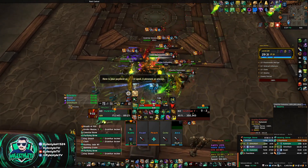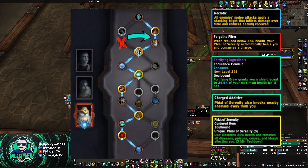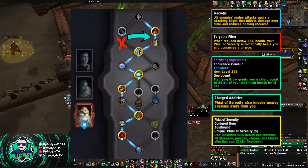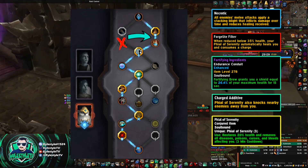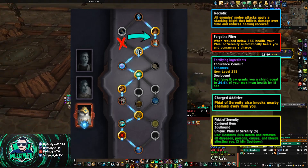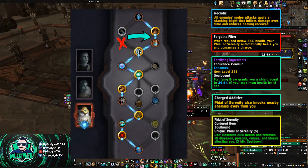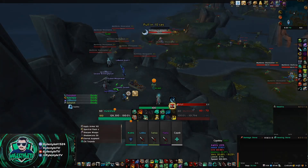Looking at the Mikanikos soulbind, you're going to want to make some adjustments. Normally you might play on the top left with a potency conduit and Forgelite Filter, which makes your Faeline proc when you hit 35% health. Since Necrotic is a magic ability, you want your Faeline in your control — you don't want it just proccing whenever. Because of this, shift to the top right. I recommend the defensive conduit Fortifying Ingredients, which puts an extra absorb shield on your Fort Brew. The key here is that your Faeline won't activate on its own, so you control when it removes those stacks.